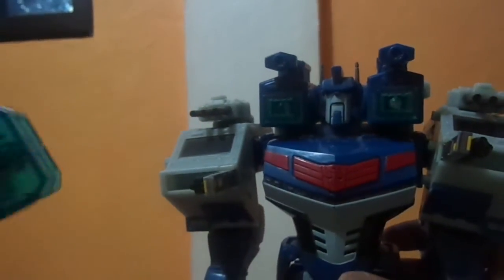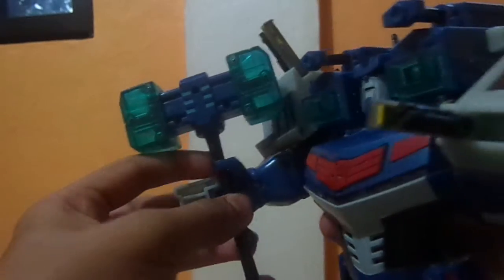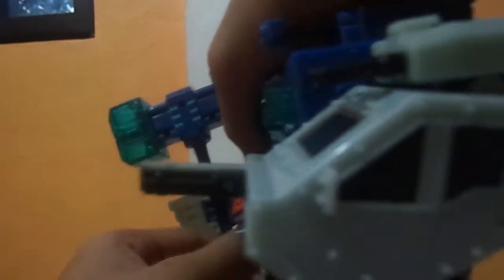Oh wait, I forgot the axe. So here's the axe. You need to just put it in — as you can see there's an intersect there, and you can see here. Just put it like this, easily. Click it in, then just close it like that. Yes, he's holding it.